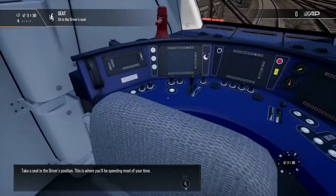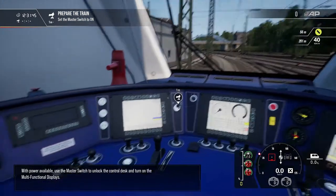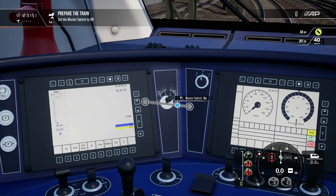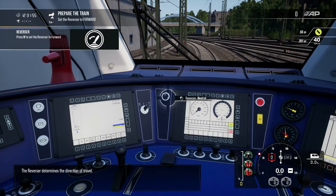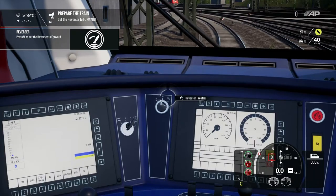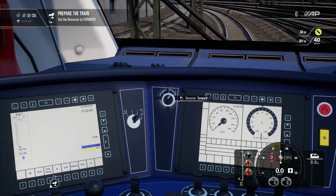Take a seat in the driver's position — this is where you'll be spending most of your time. With power available, use the master switch to unlock the control desk and turn on the multifunction displays. On — there we go. The reverser determines the direction of travel. We have a V and an R. R, I'm assuming, means reverse and V forwards — that was a dreadful pronunciation, but German for forwards.